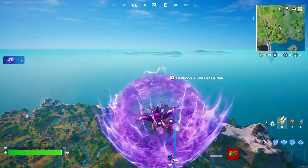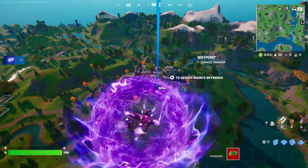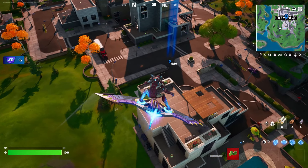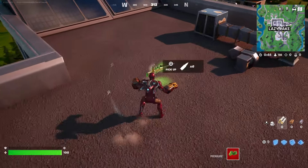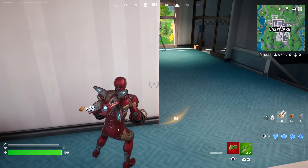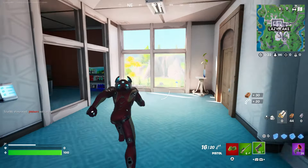Jump out of the Battle Bus and we're just going to open two chests. Once we open the two chests I'm going to tell you what you guys have to do next, so please be patient. Give it some time — let's open two chests right now. It can sometimes be hard to find the chest, but there's one right here — perfect. Once you open the two chests, the next thing you're going to do is...